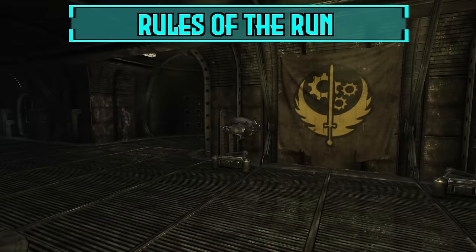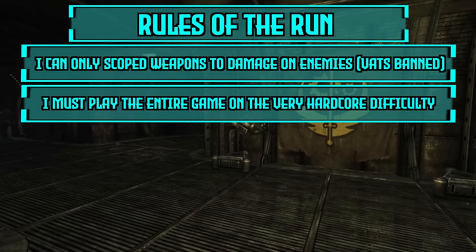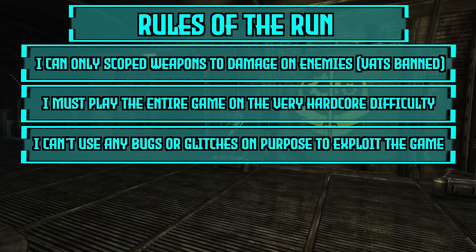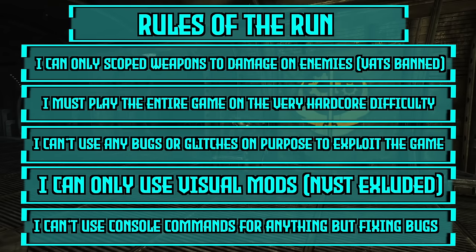Before we get into the run, let's lay down some ground rules. I can only use scoped weapons to deal damage, and VATS is banned. I must play the entire game on the very hard difficulty with hardcore mode on. I can't use any bugs or glitches on purpose to exploit the game. I can only use visual mods with the exception of New Vegas Truescopes, and I cannot use console commands for anything but fixing bugs.